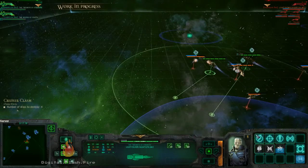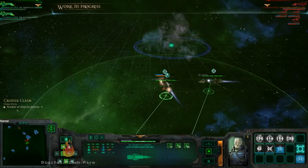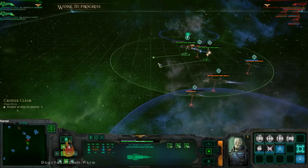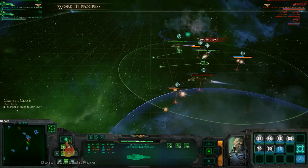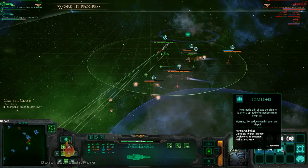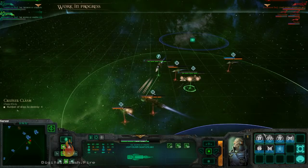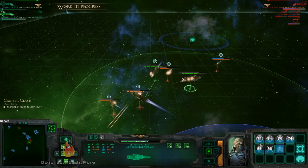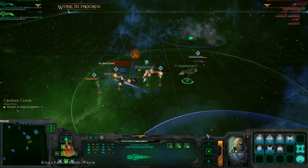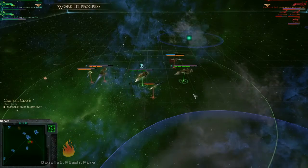Somehow in the cruiser strike mission my opponent has gotten himself a bunch of escorts — seems kind of unfair. You'll see I'm doing ramming damage to this guy; ramming is very good if you're the bigger ship, it's not so good if you're the smaller one. Torpedoes away — just missed. Fire on board — we repair that.